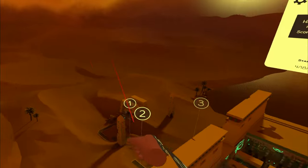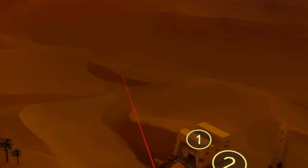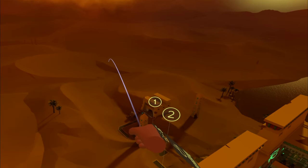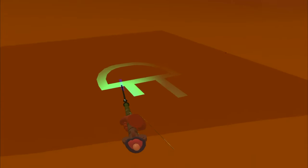This next one's a little difficult to show on video, so I've highlighted the area that you're going to teleport to. You will see it no problem when you're actually in VR. Just go ahead and teleport to the base of that rock, and then once you're there, look to your right and you'll see the next clue on the ground.